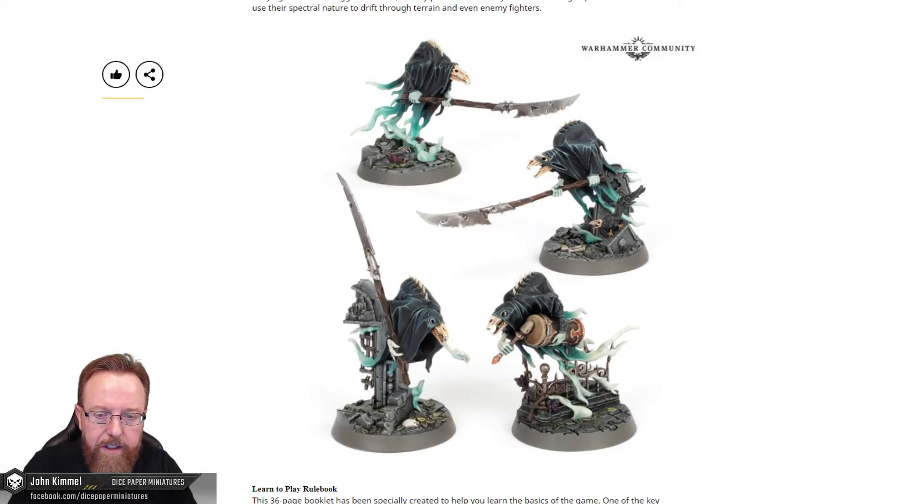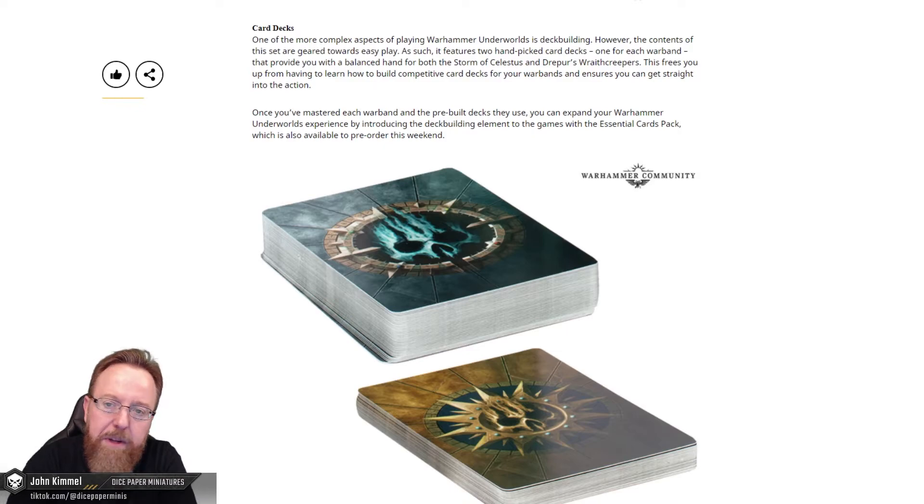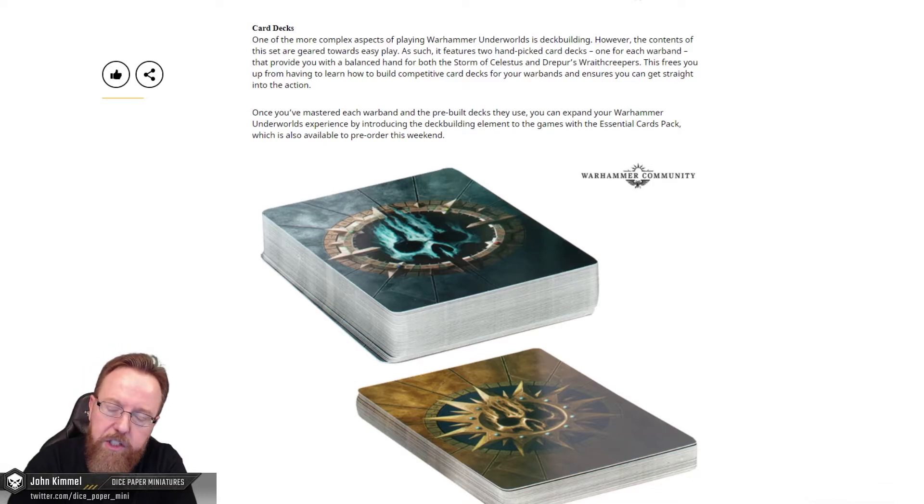These models look familiar to what we've seen in other Nighthaunts releases, but they may be slightly different or new for this game. The bases tend to be unique for this game. It looks like a quicker learn-to-play rule set. It says, 'One of the key differences between this and the complete rulebook is that this keeps the focus on core gameplay, enabling you to get stuck in and crumping each other's warbands as quickly as possible.' The card decks — one of the more complex aspects of Warhammer Underworlds is deck building. The contents of this set feature two pre-constructed play decks, one for each warband, providing a balanced hand for both the Storm of Celestis and the Drapur's Wraith Creepers. This frees you from having to learn how to build competitive card decks, ensuring you can get straight into the action, which I think is a great idea.